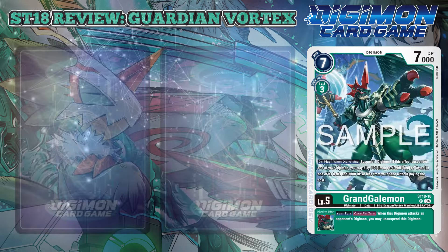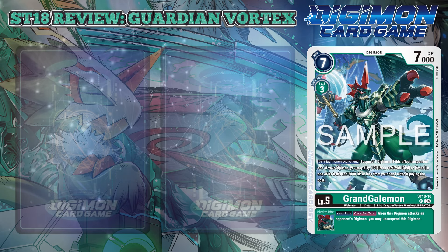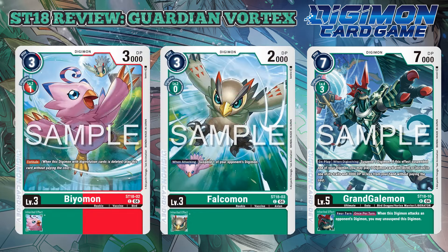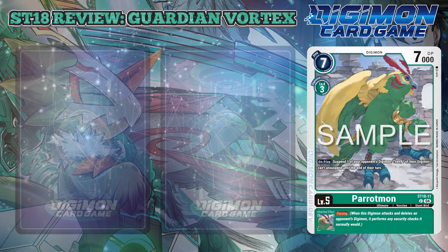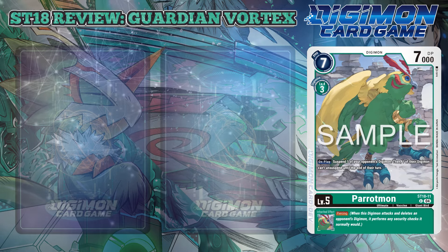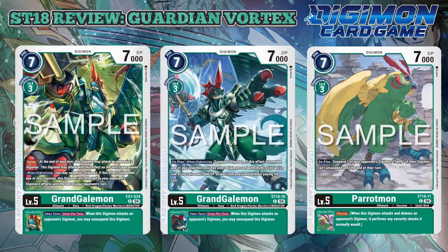Grand Gaelmon has an on-play and when-digivolving effect that suspends one Digimon, yours or your opponent's. If it was your Digimon, you may play one Digimon card with Bird or Avian in its traits with 3,000 DP or less without paying the cost — more Vortex shenanigans. The inheritable simply allows you to unsuspend when you attack an opponent's Digimon, once per turn. Parrotmon, having its second printing, has an on-play effect that suspends one of your opponent's Digimon, with one of their Digimon unable to unsuspend until the end of their turn, but I doubt it will see play — you can immediately throw these out for Grand Gaelmon.